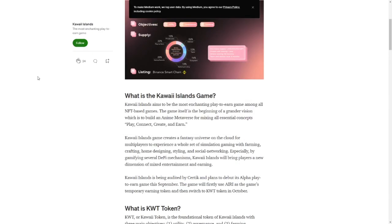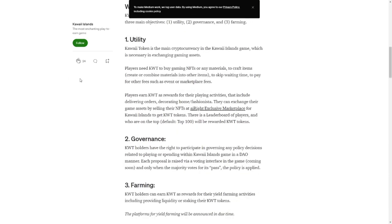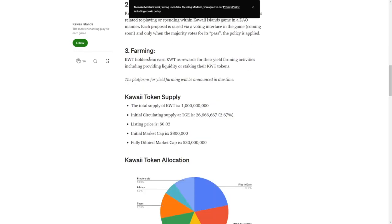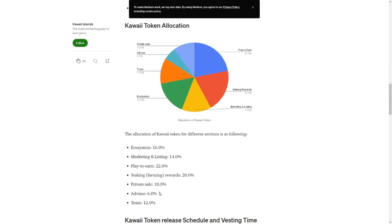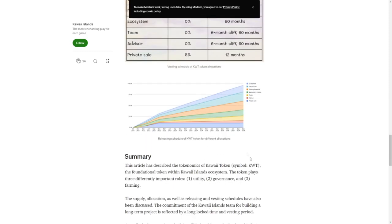To find out more about the KWT token and how it works, we go to the medium post. First of all, the token has utility within the game. Second, all KWT holders are able to vote in the governance system, and there is also a liquidity program, so you can farm the KWT token from a DeFi perspective as well. Looking at the token allocation, this is very healthy — 12% for the team and only 6% for the advisors. Below that we find the vesting schedule, which looks pretty healthy as well. Until 6 months after the token launch, the team, advisors and so forth can't sell anything, and then there is a 60-month vesting schedule.